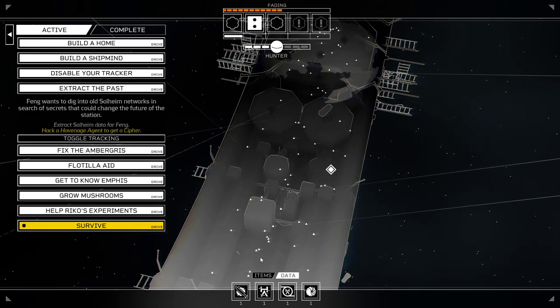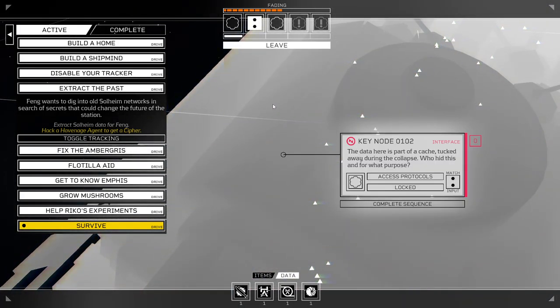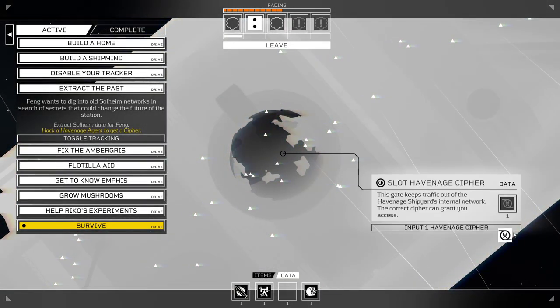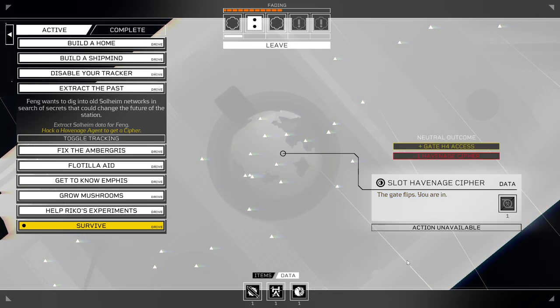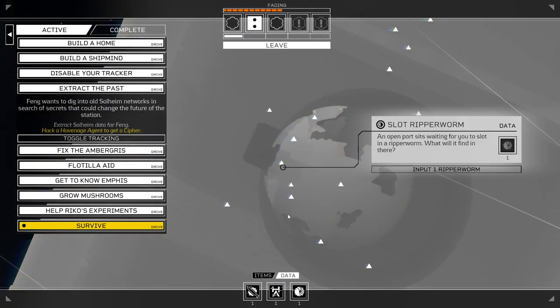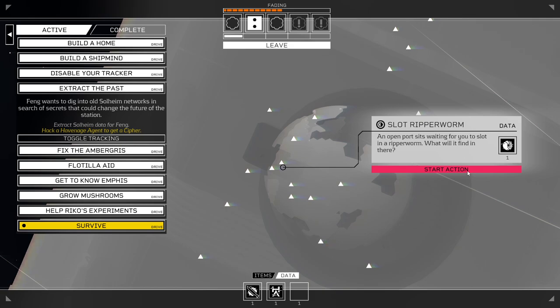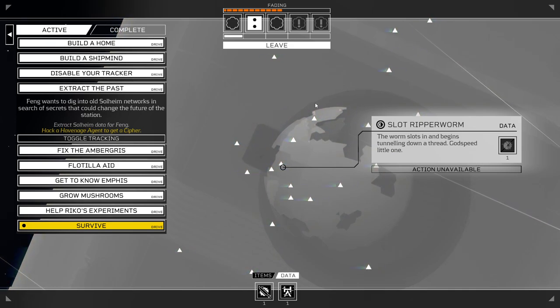Alright, so we got our Havenage cipher. We got some data we can sell. And this is our node. Ah, here we go. This gate keeps traffic out of the Havenage shipyard's internal network — or at least, it's supposed to. Alright. H4 access. And here we are, port 33. Exactly the kind of place where you might drop a ripper worm. Sounds like a terrible affliction. Alright, the worm slots in and begins tunneling down a thread. Godspeed, little one.